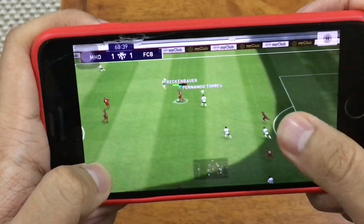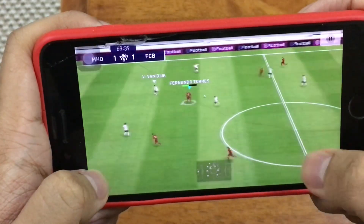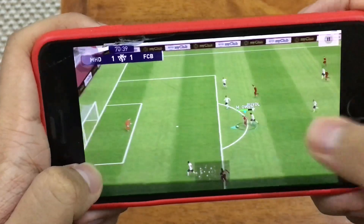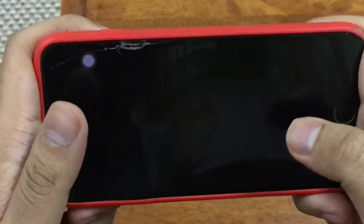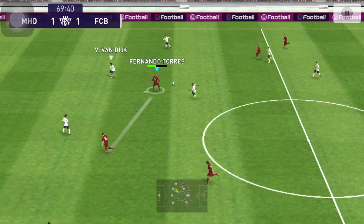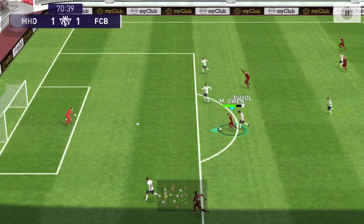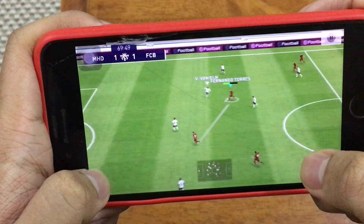You can tell whether it's an online match by a small white triangle on top of opponent players — that's how you know it's online. If it's not there, it's a campaign or offline match. Right here I performed the double touch to get in front of Puyol — there are a lot of uses for double touch; you can create space to take a shot.